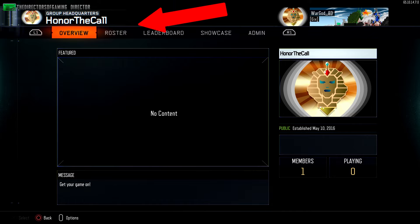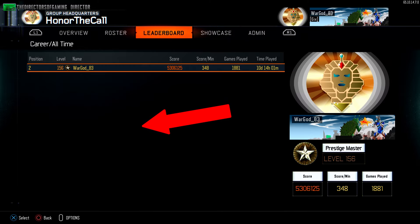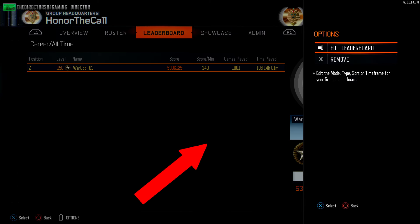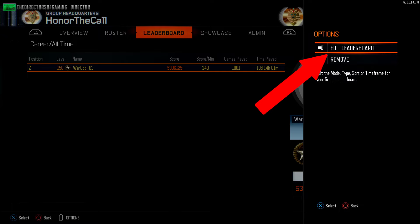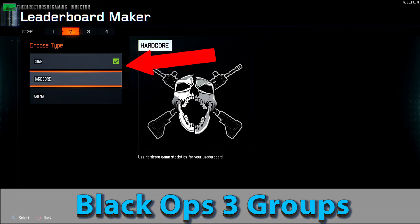At group headquarters you have tons of options. For starters, you can create a new leaderboard based on default career stats, or you can hit options to edit the leaderboard and create your own leaderboard depending on game mode — core, hardcore, and many more options.